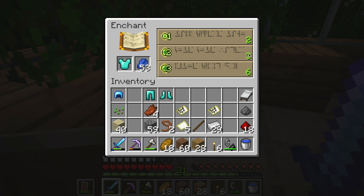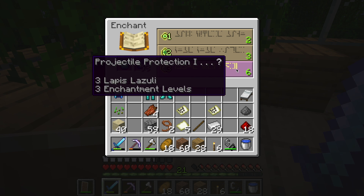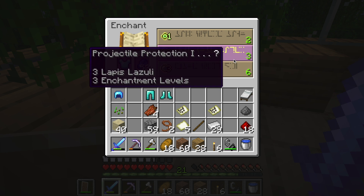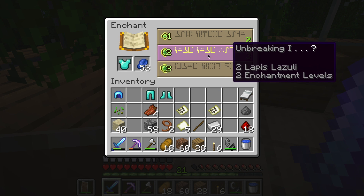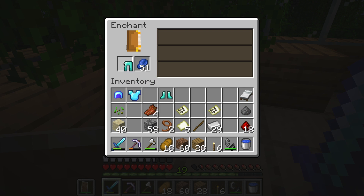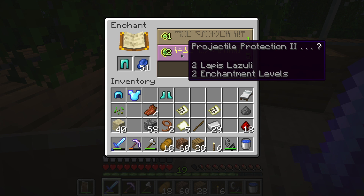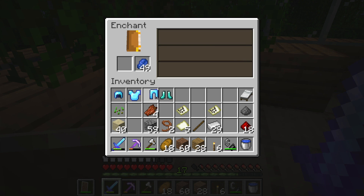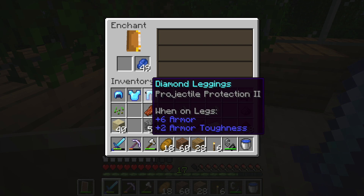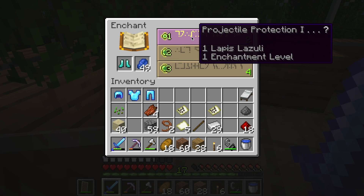We will be dealing with a lot of skeletons, so Unbreaking might help it last longer, and I want it to last as long as possible, so we're going to go with that one. Diamond leggings — okay, Projectile Protection 1 or Protection 2. Well, you know for a fact we're going with Protection 2. Now let's see — it only gives us the thing that we enchanted. And finally the diamond boots, the things that will probably break first.